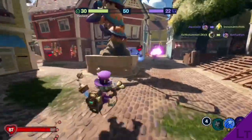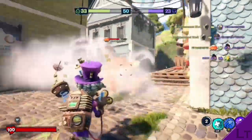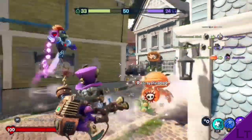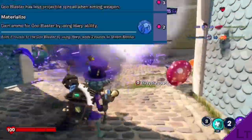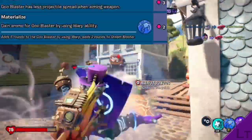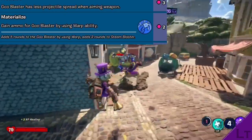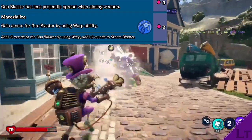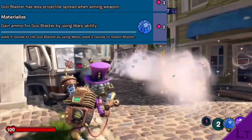With the steam blaster costing 5 points to equip, it does limit the number of combinations that you can have with it. However, one of the most optimum builds for the steam blaster is pairing it with the materialize upgrade, which grants back 2 ammo for each and every time that you warp. This allows you to significantly extend the magazine capacity of the steam blaster far beyond what was intended, especially with how little of a cooldown each warp has.